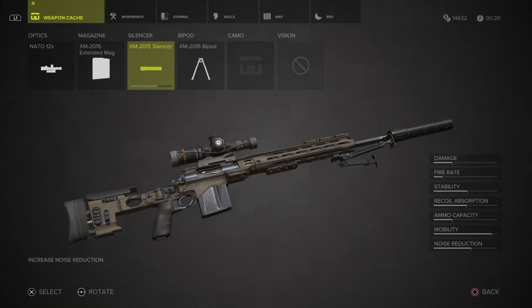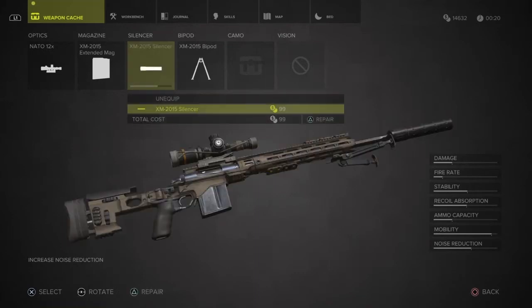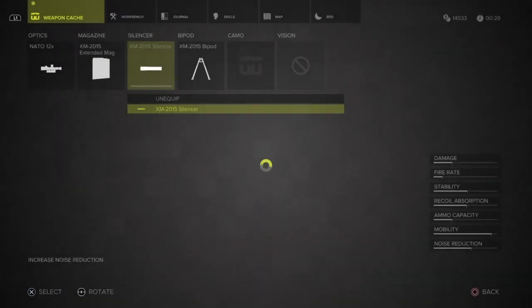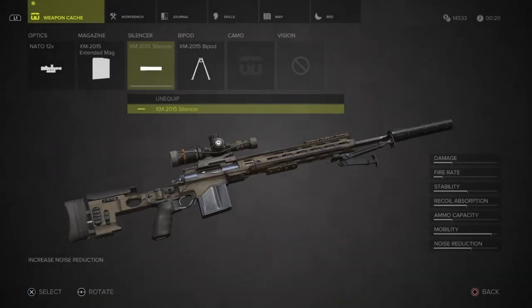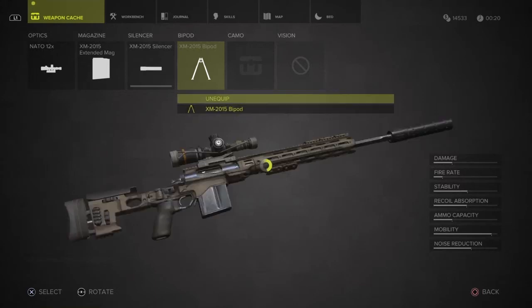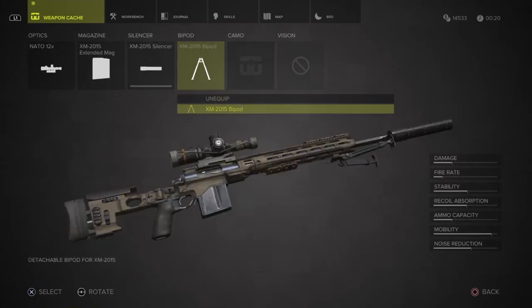If I click on the silencer, I need to repair it because yesterday I went into a battle and it got damaged. So I need to press triangle to repair. I'm going to want to repair this — yes, I am. The bipod — if I wanted to remove that I could unequip it, but I do want to equip it, so I've got it back on there.